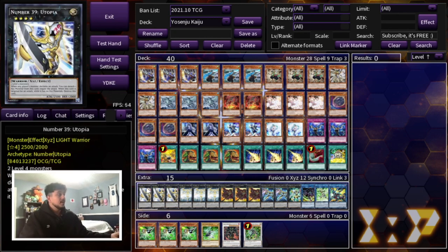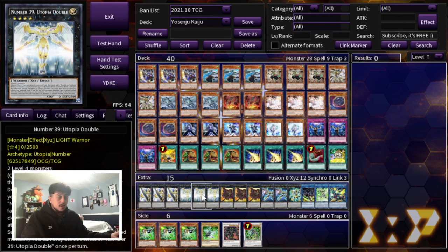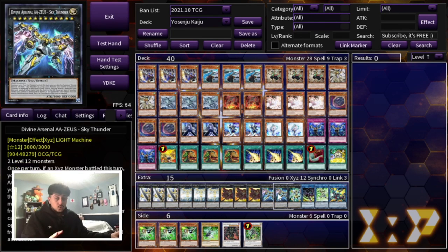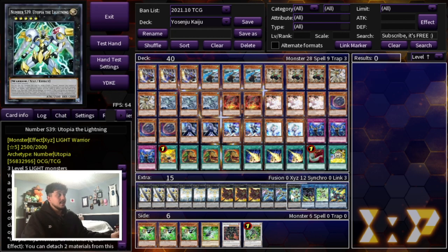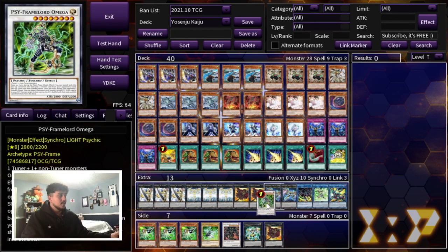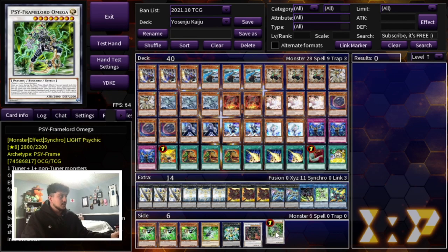For the extra deck, because you're playing Extravagance you're maxing out on the cards you need: Triple Utopia and Triple Utopia Double — these are the ones you really really need. Then Triple Cowboy, but if you want to play the Gamma package just take out one Cowboy to put in the Gamma cards. Then two Zeus — I know Zeus can be a little expensive even with the Megaton reprint. You could play one Zeus and one Lightning if needed, but I prefer two Zeus.